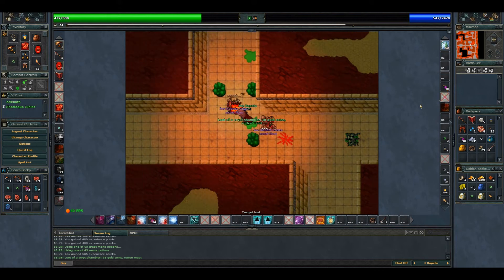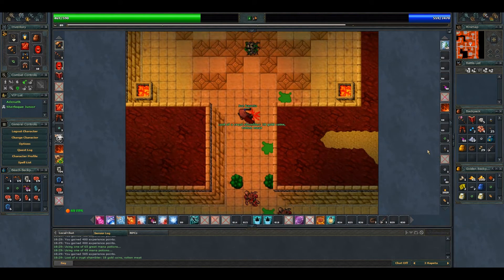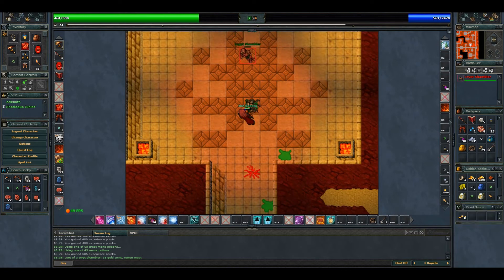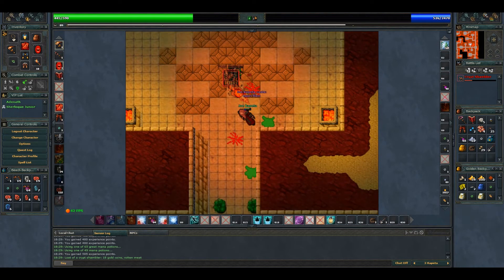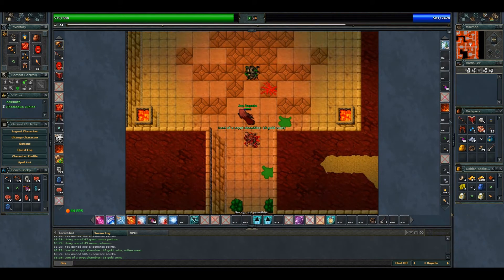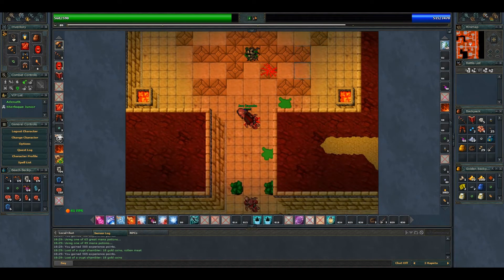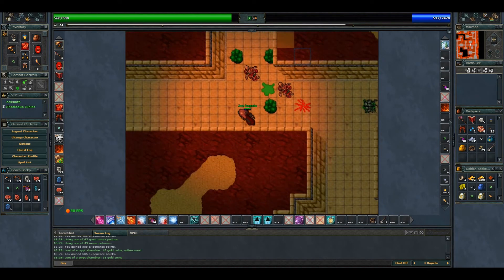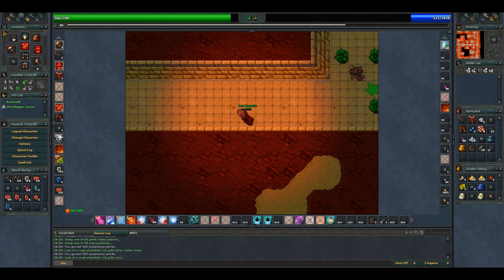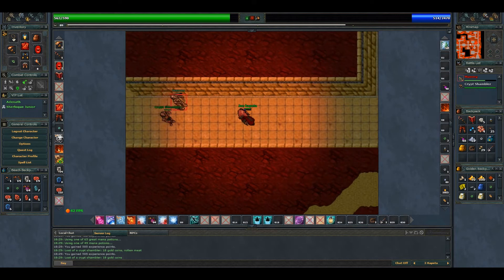I think there's nothing else there — let's just go and check. There's another shambler, of course. They don't usually drop something good, but you may get a two-handed sword. As a paladin you can carry it — sorcerers don't try.